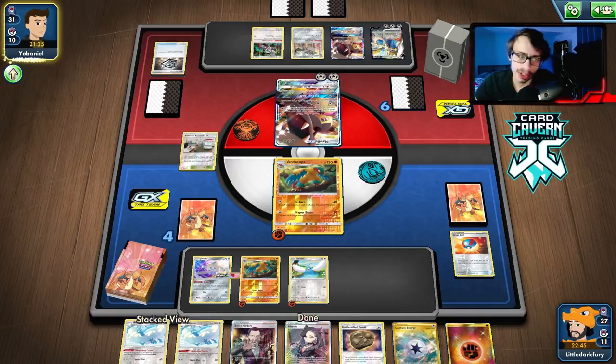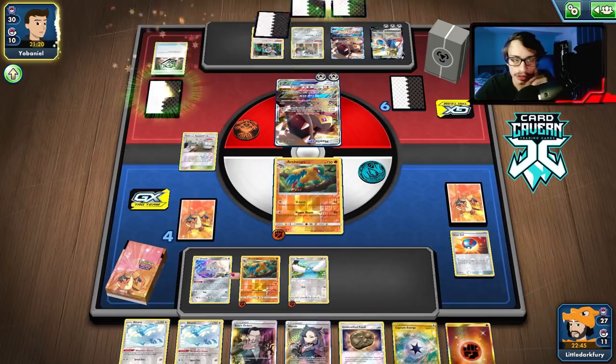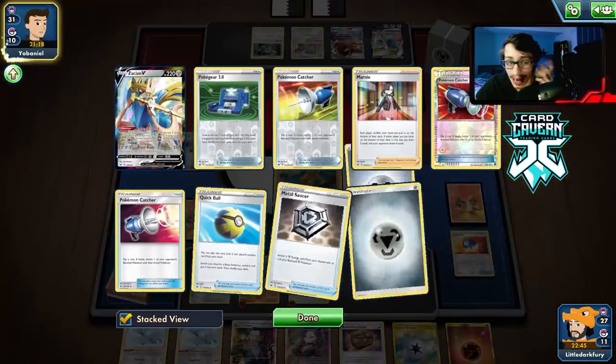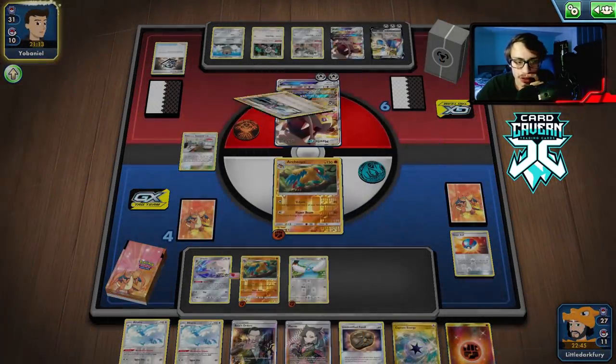There's a Marnie and finally a Boss — beautiful! We can Boss the Zacian next turn. They swing with Mawile — I might retreat into the other Archaeops to deny them a prize, then bring in Zacian. Maybe if they bench a Dedenne we can knock that out too. We could also knock out the Oranguru though that's probably not worth it. We definitely Boss Zacian. They do play two Mawiles apparently — we have no basics in hand anyway since we don't run many.